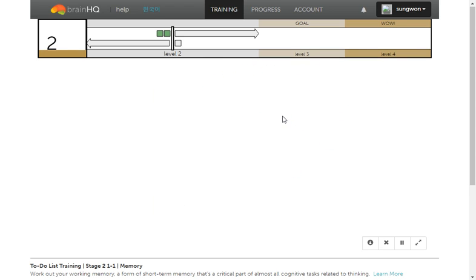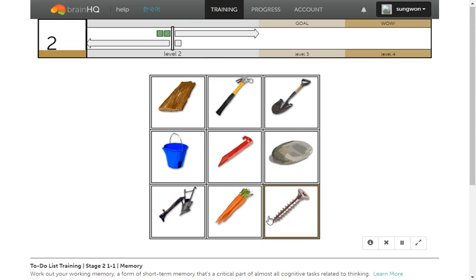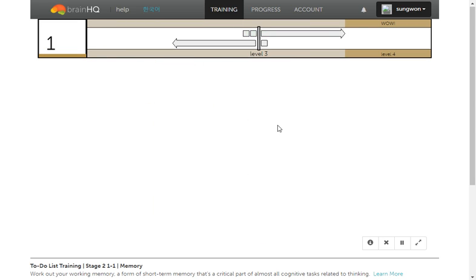First, find the bag. After that, find the board. Find the bag, and after that, grab the hammer.